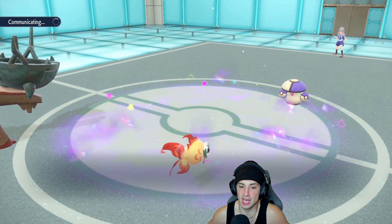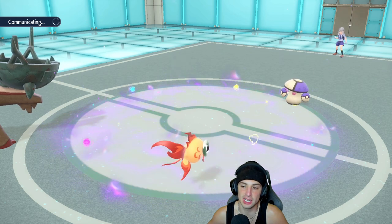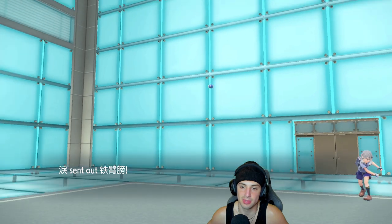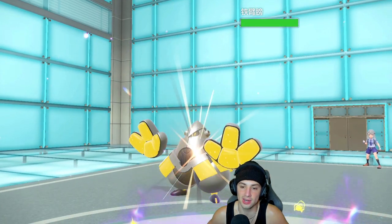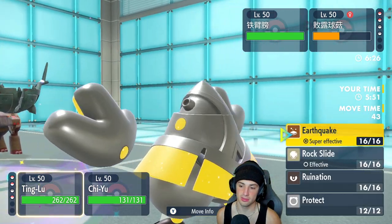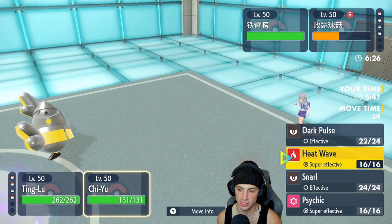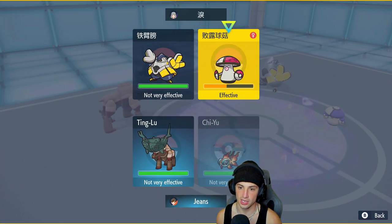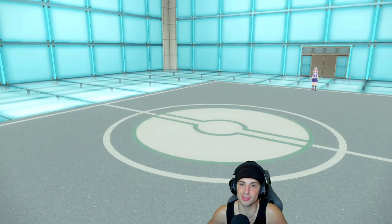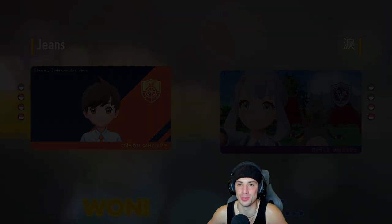So Palm Puffs comes out and he tried healing up his Indeedee — I guess he thought I was going for Heat Wave. But now we're just steamrolling our opponent and Iron Hands can come out here for the final Pokemon. Do I drop a Rock Slide? No, I'm just gonna Ruination it. I choice into Dark Pulse in this slot — I'm cool with that. Battle was canceled — match number one was too easy. Let's move to our second match and look to grab another win!